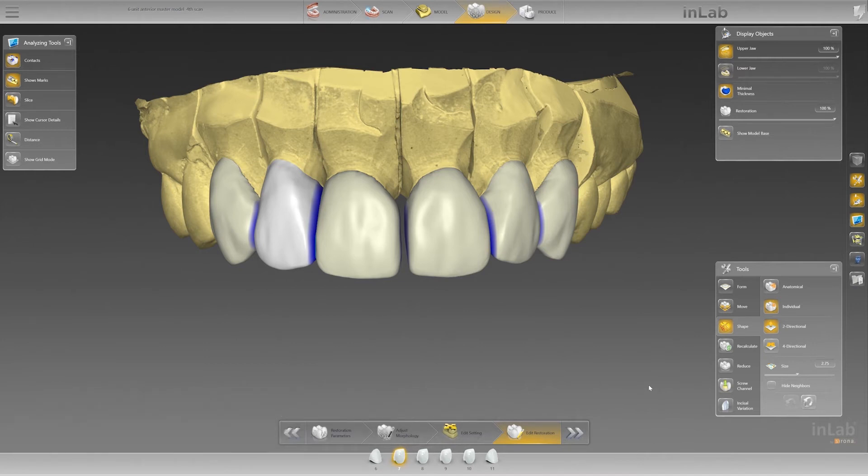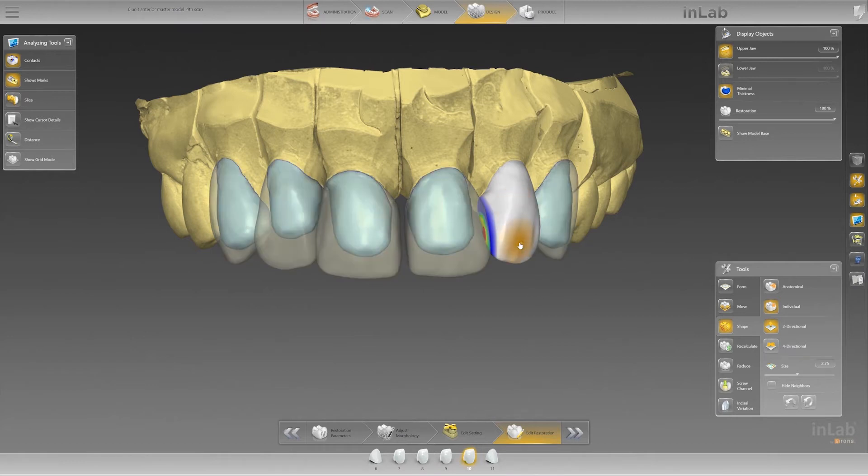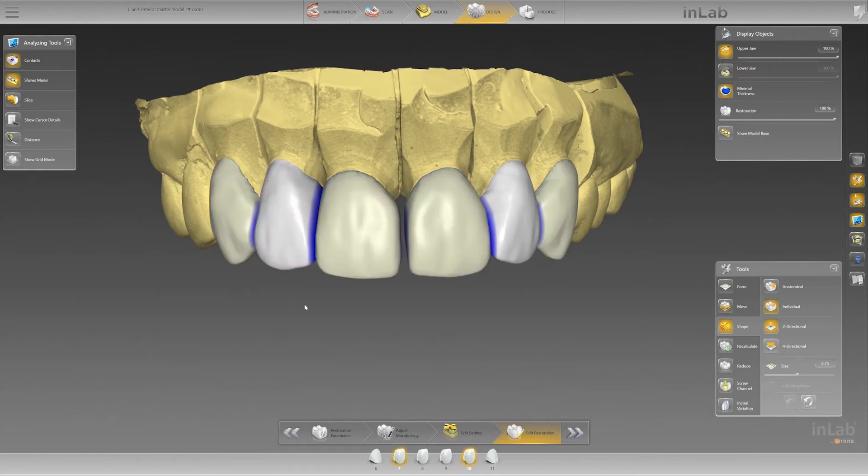First and foremost, looking at hotkeys. Typically, just click on a tooth and you select that tooth and only that tooth. If you hold down the Control button and click on another tooth, you will select only those teeth. You can select your cuspids this way, and any change that you make to one tooth it makes to all — uniformly.